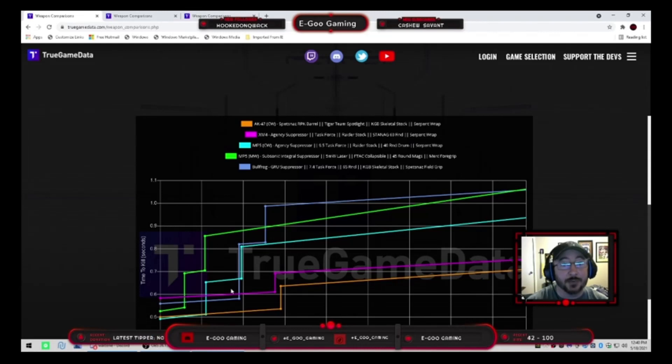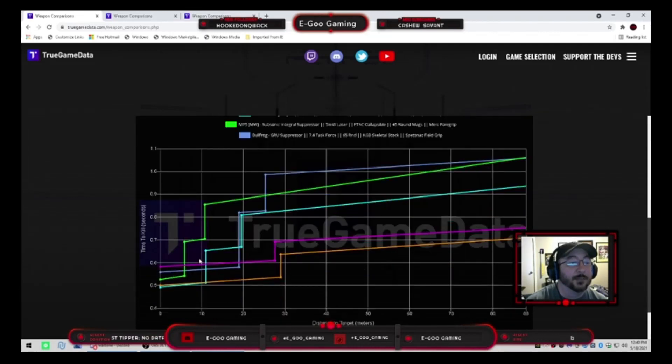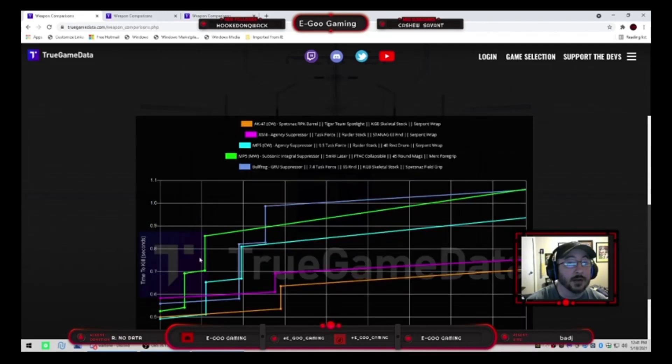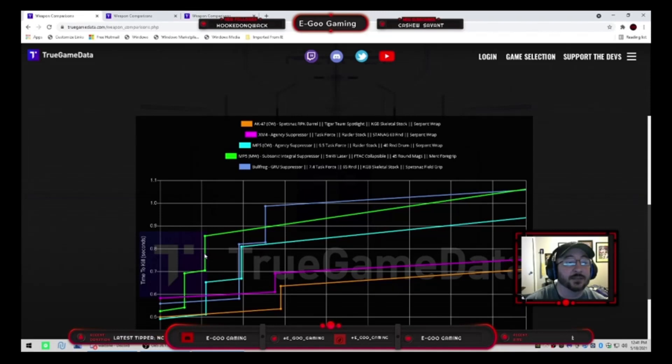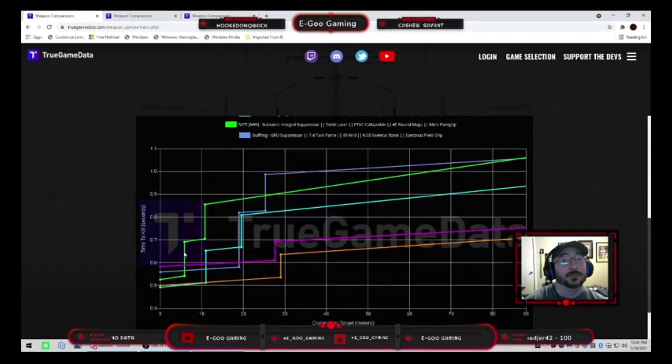With the Cold War MP5 you'll probably want to run Amped and pair it with an AR. Moving on to the Modern Warfare MP5 — it's still a very solid short range option, but the damage drop-off hits much quicker at about five to six meters, compared to the Cold War MP5's drop-off at 11-12 meters. It kills slower up close and has a quicker damage range drop-off, making the Cold War MP5 the better option overall.